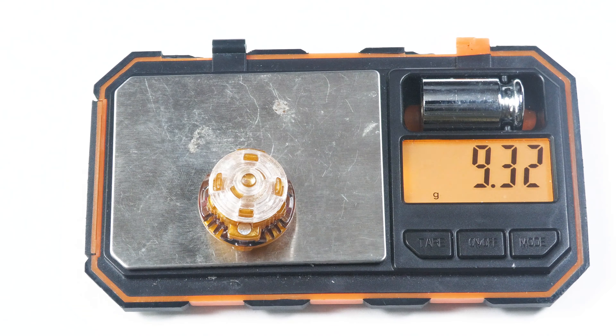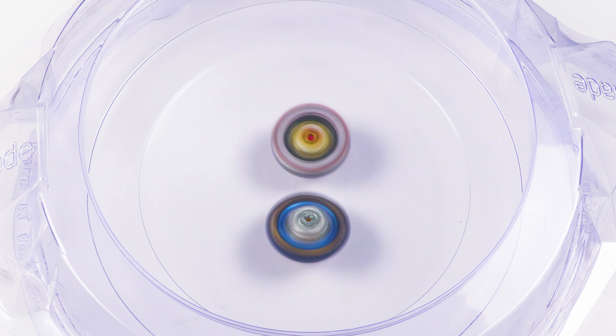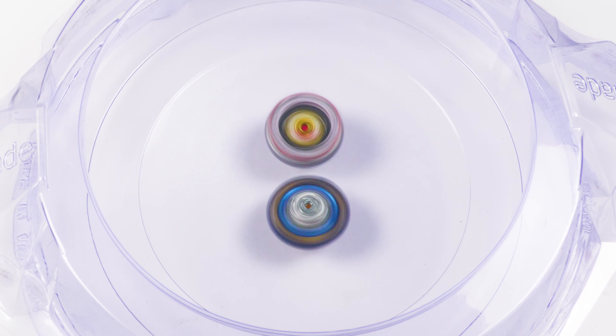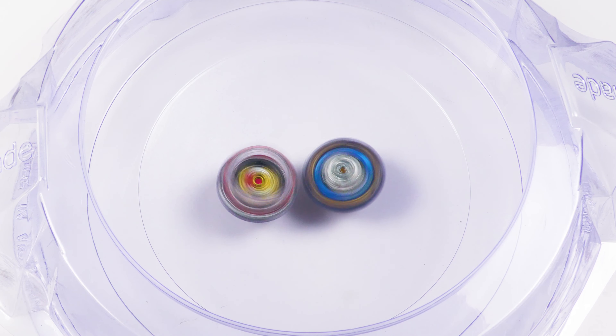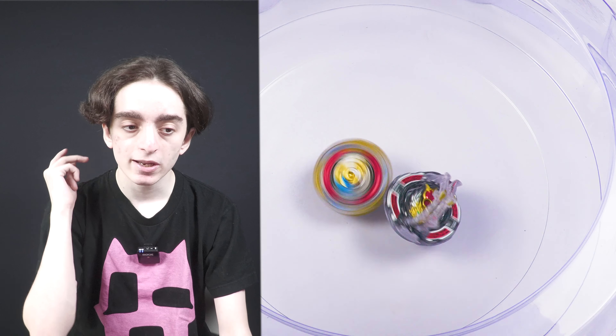Now, talking about its performance in the DB Stadium — opposite spin is actually where it soars and claims the win, because it does very, very well for opposite spin equalization. If you do the combination with Vanish Longinus 9 over Bearing Dash, it claps — it really, really claps. Specifically in DB, Bearing Dash kind of destabilizes and dies because of the deeper dish, so it's not as effective as in the standard. Raphael generally keeps most of its balance against left-spin stuff, so for the most part you should be winning opposite-spin matchups, or at least getting draws. But in DB, same spin it's clapped; opposite spin, it's pretty good.